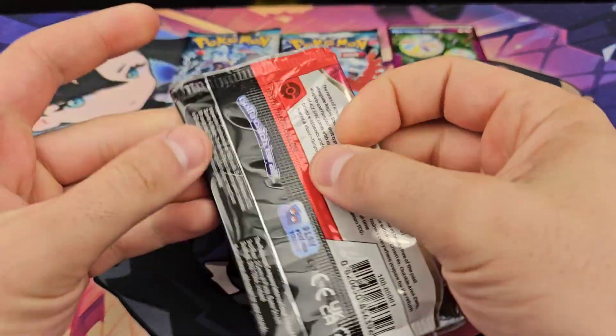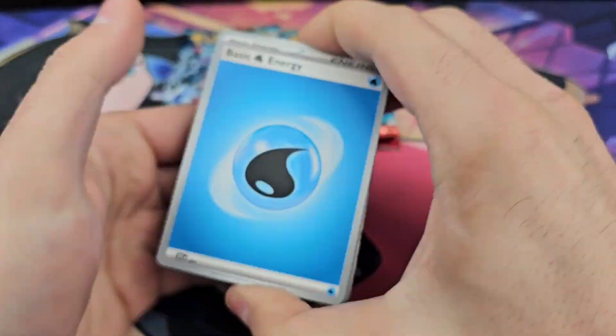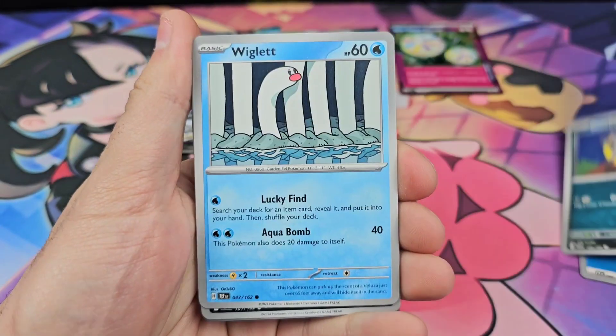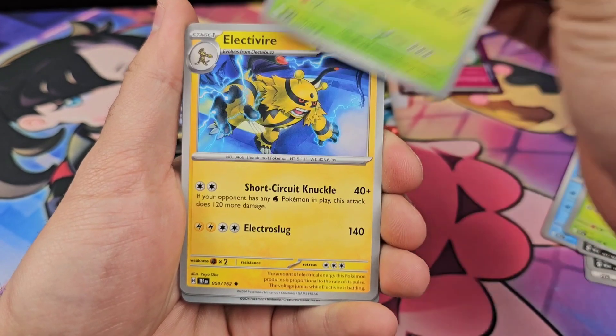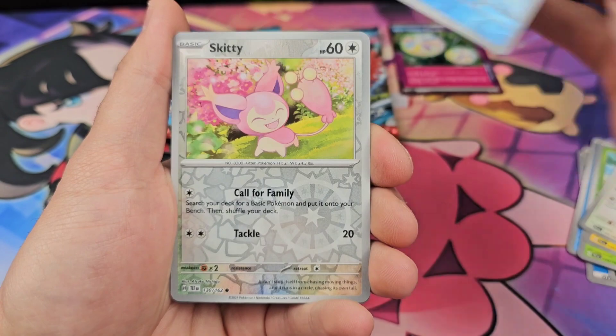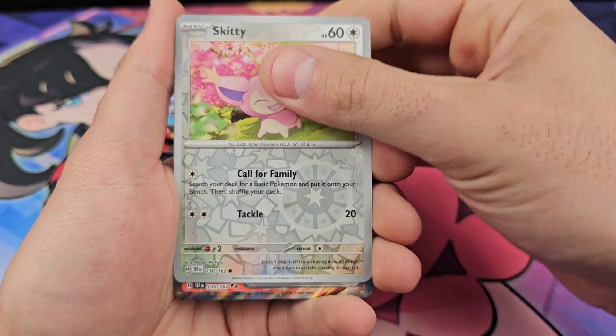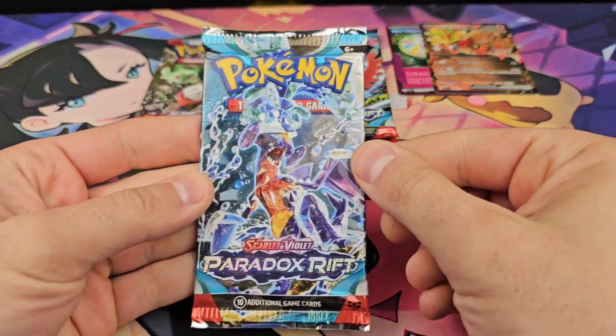Second pack from the second box: Water Energy, Puccina, Wiggle It, Airbuck, Sea Dot, Dalmise, Lectivire, Cinchino, Sharpedo — nice artwork — Gouging Fire, regular EX. That's from Paradox Rift from the first box.